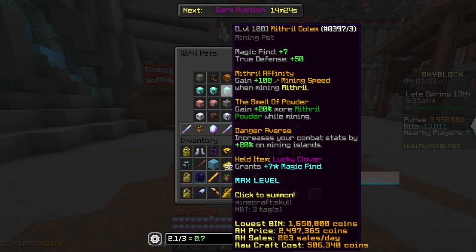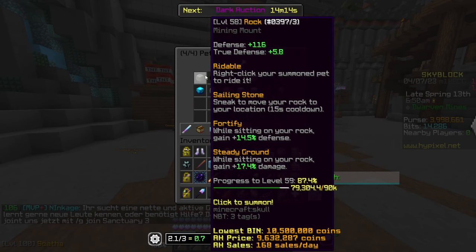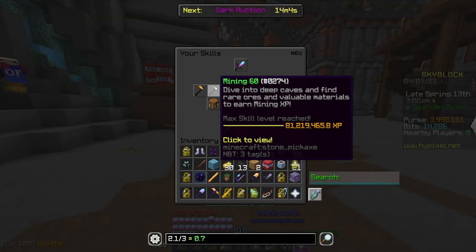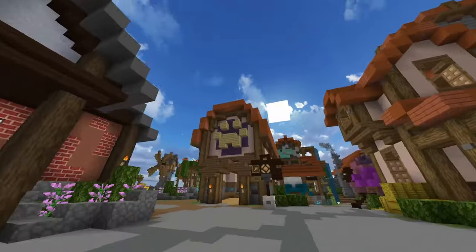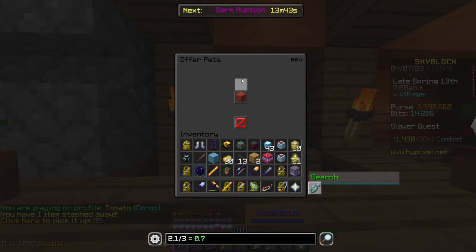The Mithril Golem pet gives extra mithril powder and 100 mining speed — not loads later on, but good when you've just started. The Rock pet is also worth pointing out — its actual perks have nothing to do with mining, but you'll gain it for free based on the number of ores you've mined, tracked under Mining in your skills as Rock Milestones. You can then sell the legendary Rock pet to an NPC in the hub for 10 million coins — a major coin injection early in the game.